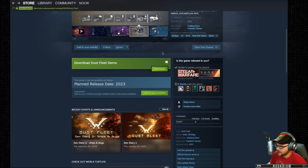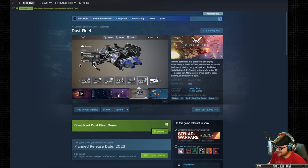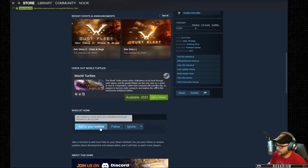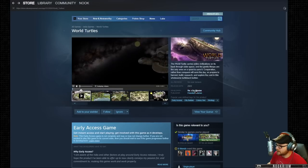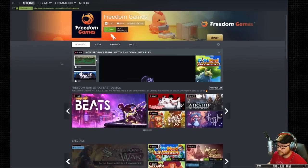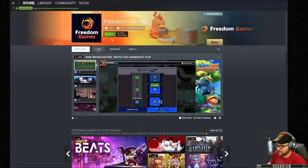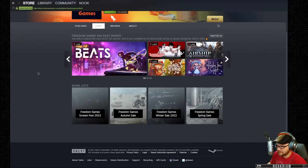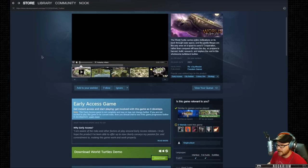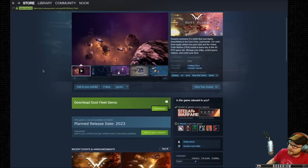There's a demo on Steam right there. Is it Freedom Games doing this? This is Orbiting Disco who's making it - Freedom Games is the publisher. What else are they making? Oh, lots of stuff. Anyway, we're going to call it a day - thanks for hanging out tonight.